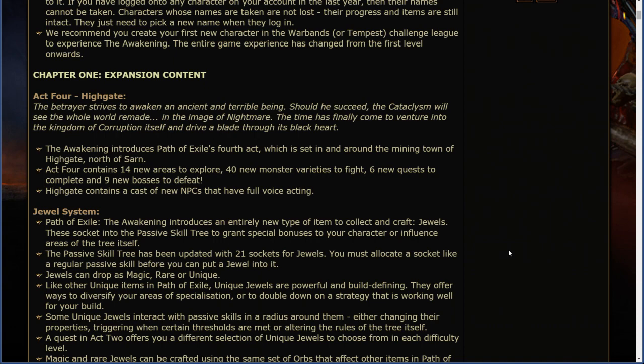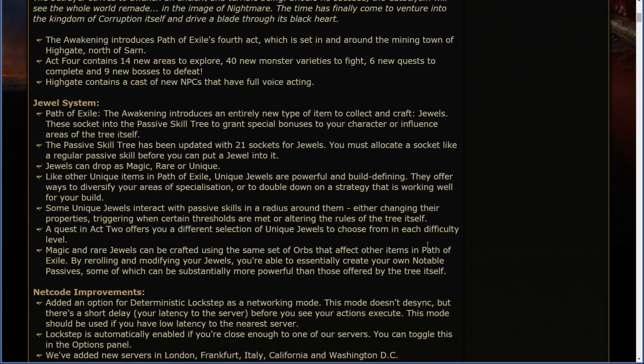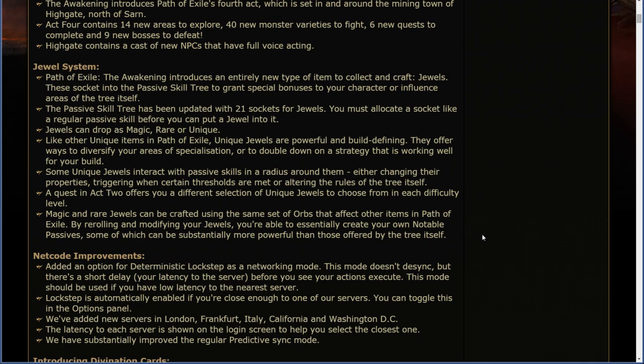Jewel System. Path of Exile's Awakening introduces an entirely new type of item to collect and craft: Jewels. These socket into the passive tree to grant special bonuses to your character or influence areas of the tree itself. The passive skill tree has been updated with 21 sockets for jewels. You must allocate a socket like a regular passive skill before you can put a jewel into it. Jewels can drop as magic, rare, or unique — they cannot drop as normal. Like other unique items in Path of Exile, unique jewels are powerful and build-defining.